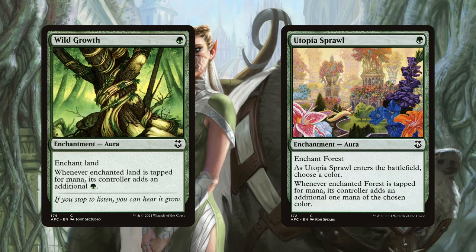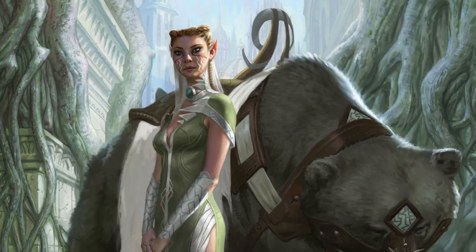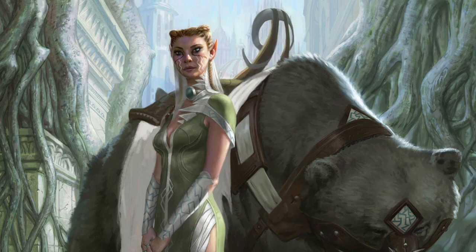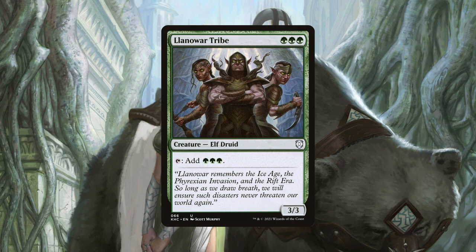Wild Growth and Utopia Sprawl are both one mana enchantments that can tap for one green. After turn one, if they enchant an untapped land, they also provide the mana straight away, which can be relevant quite often. It also has some synergy with untap effects, such as our next card, Arbor Elf. On its own it can tap to untap a forest, essentially providing us with one green mana, but if it untaps a land enchanted by Wild Growth or Utopia Sprawl, now it is netting us two green mana instead. Llanowar Tribe is a three mana elf that can tap for three green, which is a great rate for the cost. Having many of our mana accelerators costing one mana means that curving into a three mana dork such as Llanowar Tribe is ideal and will really set us ahead of our opponents in the mana department.